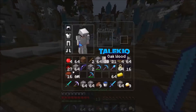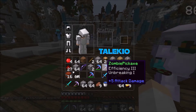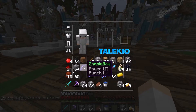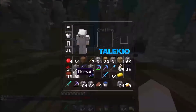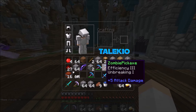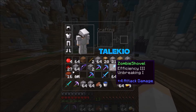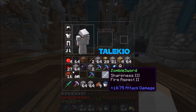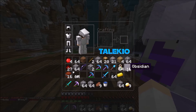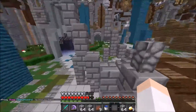That's actually not bad. It contains a zombie bow with Power 3 and Punch 1 — which is not that great. A zombie pickaxe with Efficiency 3 and Unbreaking 1. A zombie shovel with Efficiency 3 and Unbreaking 1. A zombie sword with Sharpness 3 and Fire Aspect 2. And 64 enchant bottles, 16 obsidian, and 6 golden apples.